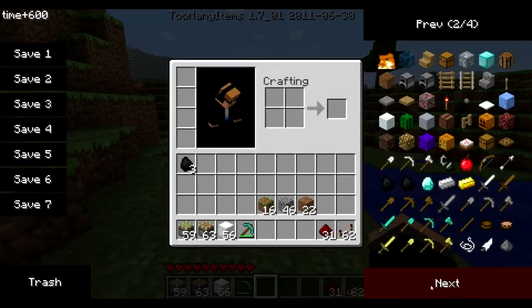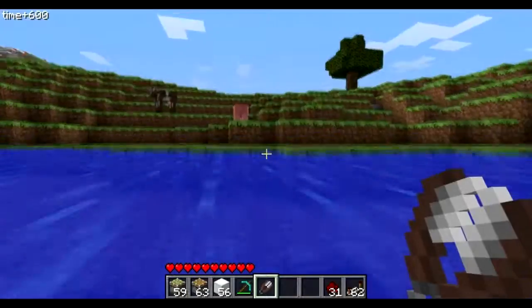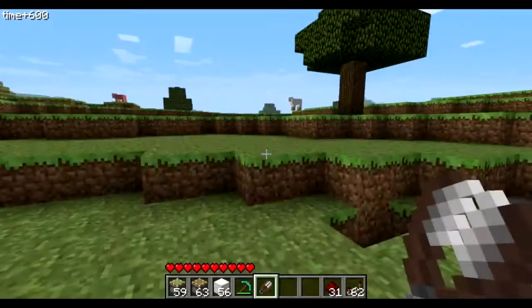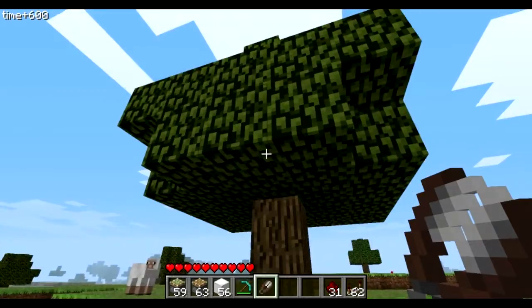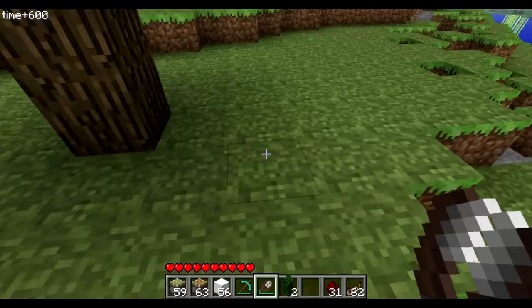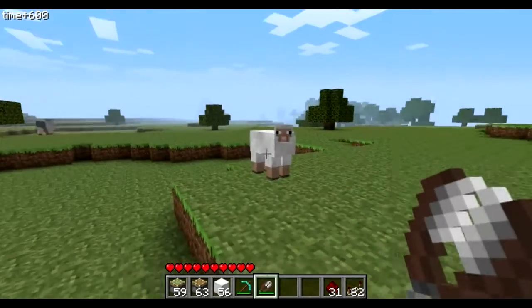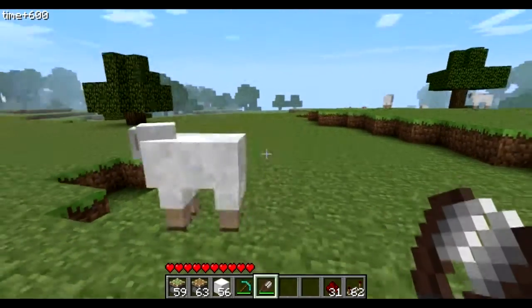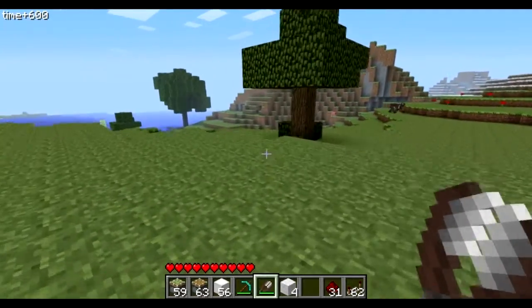The last main thing that they added are shears. Shears basically means you don't hit a sheep to get wool, but it also does a few other things. One thing is it will diffuse TNT — once you use shears on TNT it will diffuse it. Another thing is you can break leaf blocks with it, so when I hit this you'll see that the leaf block falls down, so now you can build with leaf blocks. And if I walk up to the sheep, I can hit it but nothing happens — I have to right-click on the sheep with my shears and it drops all the wool.